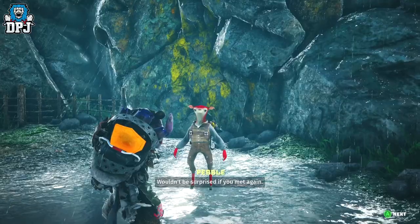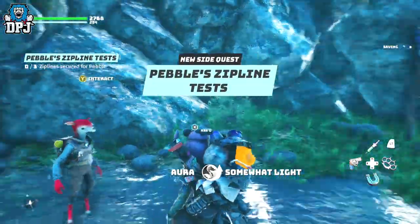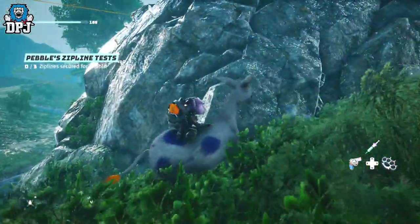Then the second stage starts. Here you have to travel to three areas of the map and use the ziplines. Those areas and ziplines you can see me do on screen now.